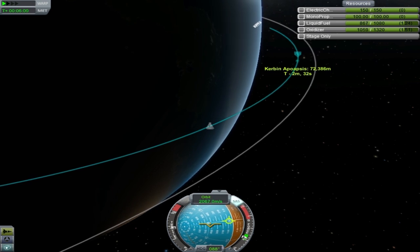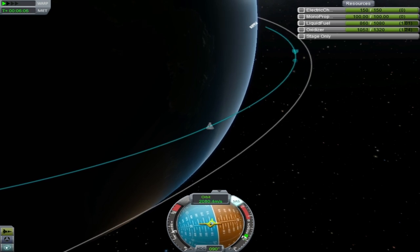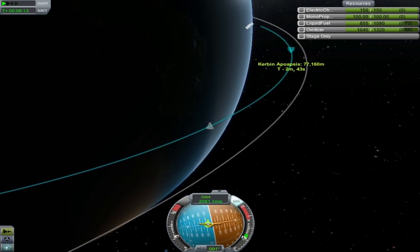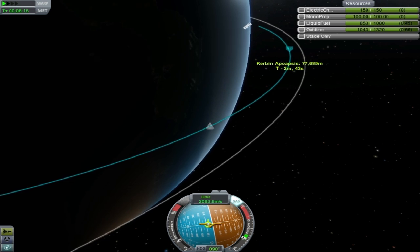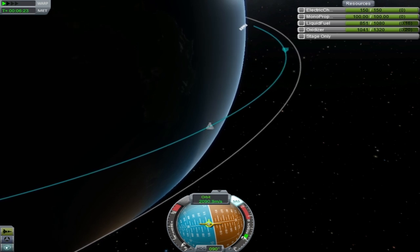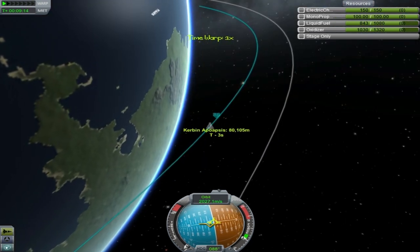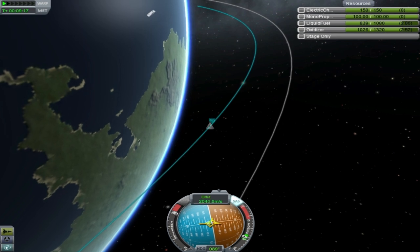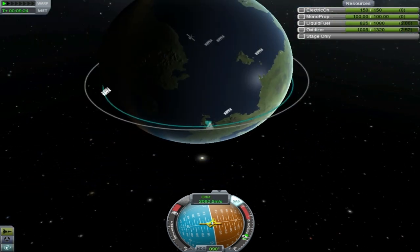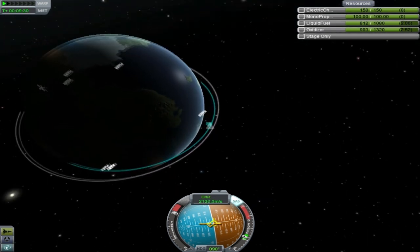Our apoapsis is above the atmosphere. So now what we do is we flatten out and reduce our thrust until we're just maintaining altitude. There we go, that's about right. We just hold there until we're at apoapsis. Now we are at apoapsis, so we can just more or less burn straight prograde. I started that burn a little bit late, but oh well. At this point we are so near orbital velocity that we just need a tiny, tiny little push and we'll be right there.